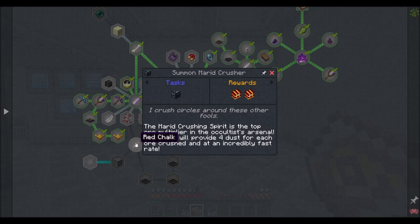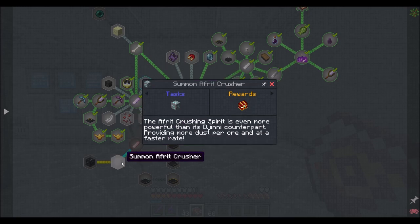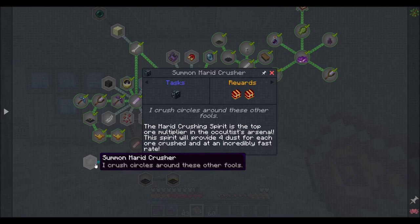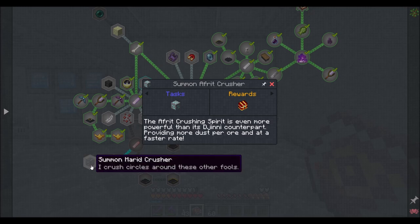The spirit will provide four dust for each ore crushed and at an incredibly fast rate. So I'm actually super interested in trying out the Marid one. We're going to need to get Red Chalk, which is a whole progression line here — that's not going to be too bad. I'm questioning whether I want to waste my time doing the Afrit crusher quest, because the Marid one is just de facto better. So I'm probably going to skip this guy and go straight to Marid.